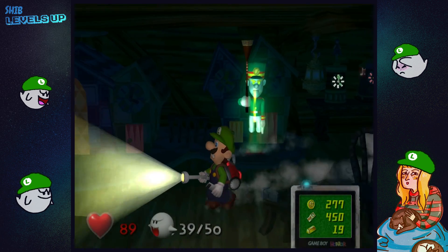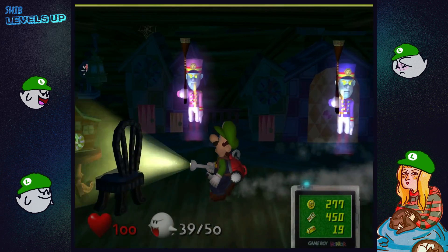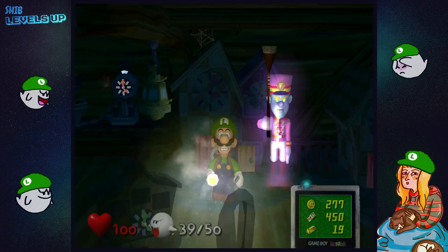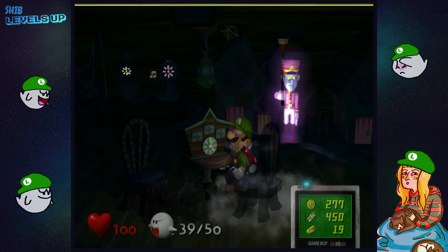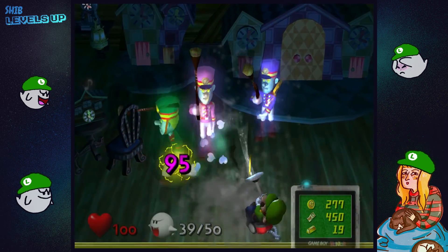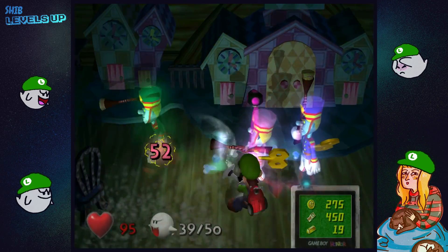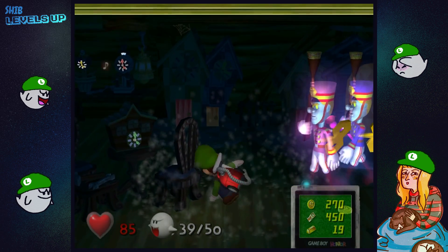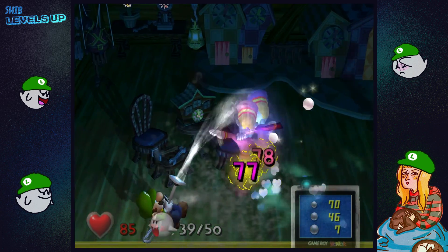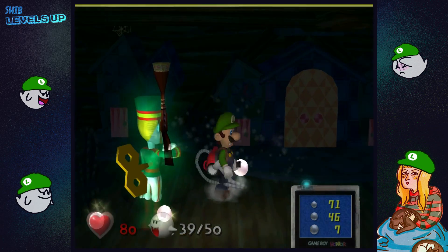Oh, it plays the Luigi's Mansion tune. We should actually get that love heart. Over here I guess. Oh, this is the music room! Oops. Oh yeah, you have to grab the little winders from the back of them. Come on. Oh no. Okay, we've got one — oh we got two. I wonder why the third one — oh there he is, come to ruin our fight. Oh no.